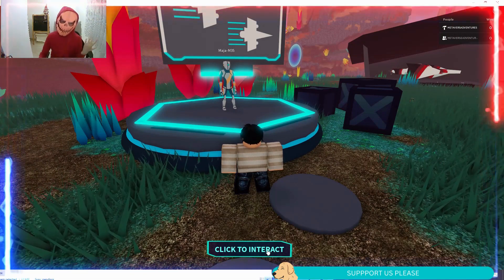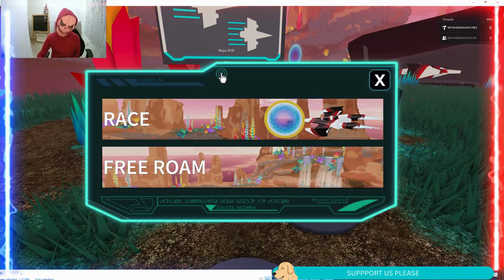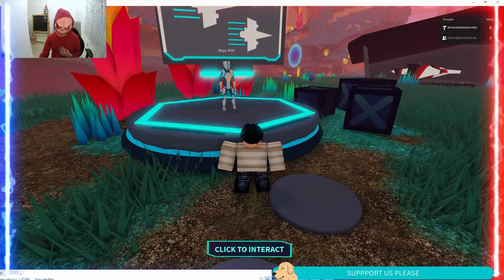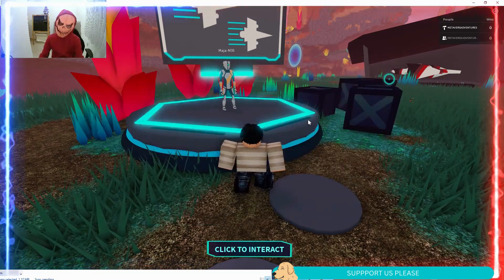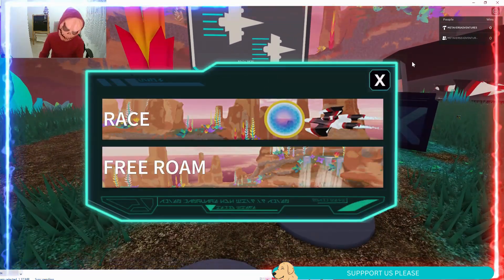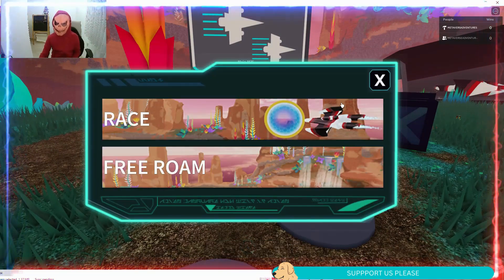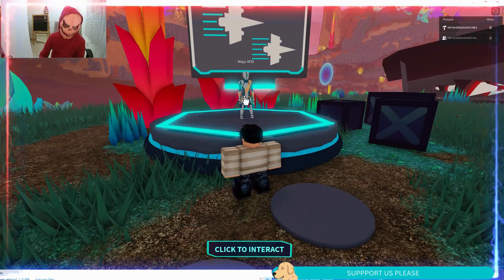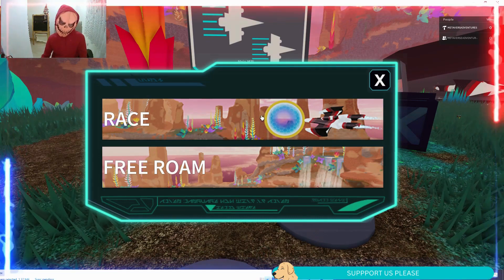You can click on Maya M35 — you can click on her too if you want to interact with her. You can click 'click to interact' or press E. Let's press E. Or if you want to you can use the other techniques, but I just want to press E. You can just click to interact, and then race.